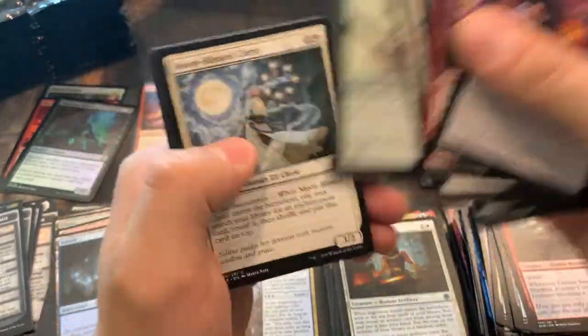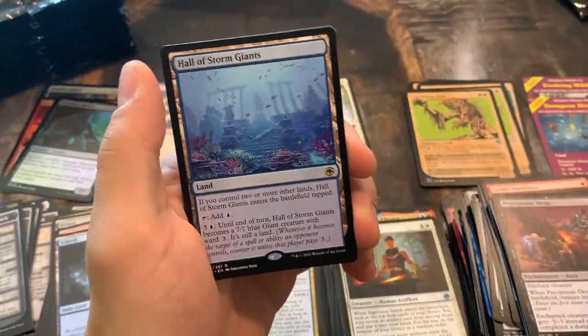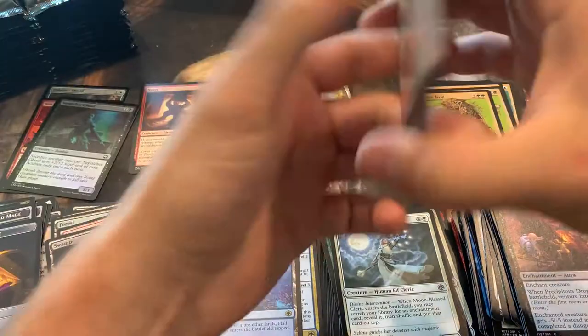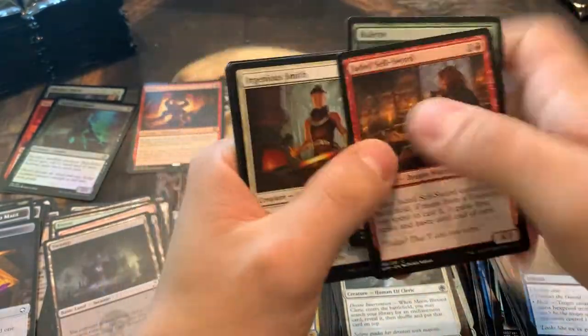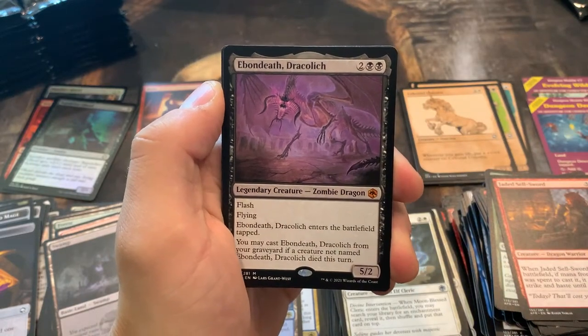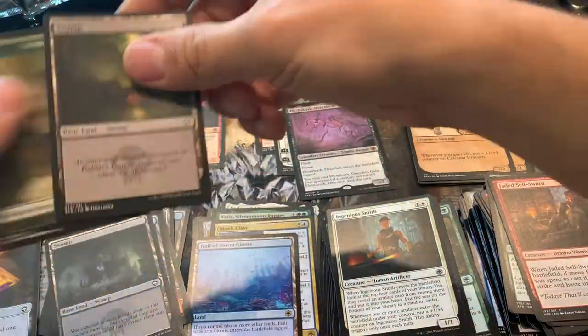Lost a common. Believe it or not, I do actually sort all of the cards that I pull, even all the commons. I do manage to trade away a decent amount of them over time from all the different sets. Whether it's worth the effort, I don't know — I probably don't make too much money per hour doing it, but it is a fun little hobby. Another Mythic — Ebondeath Dracolich. Very cool, for Mythic number three of the box. Almost halfway through with a couple more packs.